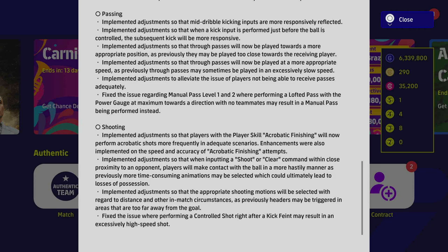They adjusted so that when inputting a shoot or clear command in close proximity to opponent players, the player will make contact with the ball more hastily, as previously more time-consuming animations could be selected leading to losses of possession. I think for an online-centric mode it does need to be more responsive than purely realistic in certain situations — if you're jamming buttons and nothing happens, that's a problem in a game that depends on ping and latency.